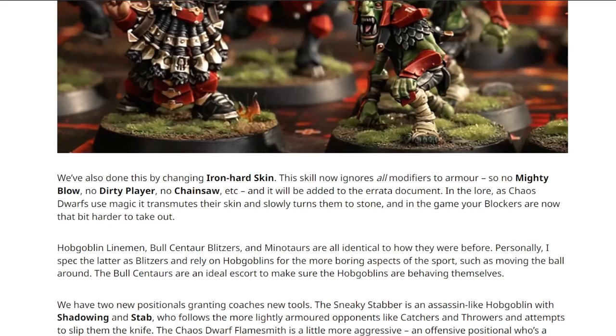It's somewhat of a nerf, funnily enough, to Gutter Runners' random skills - they often couldn't get Iron Hard Skin because they weren't affected by Claw anyway, but now it's going to be good for them getting fouled, especially if they get plus AV. It really makes Iron Hard Skin a lot better - you can't Mighty Blow them, you can't Claw them, and they're much better against fouling. That's the main pull of Iron Hard Skin honestly. It'll make Chaos and Nurgle, who can get it as a mutation, more durable - and it really does make the Chaos Dwarves themselves more durable. But the loss of tackle is a big loss.